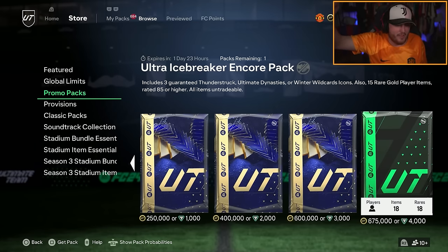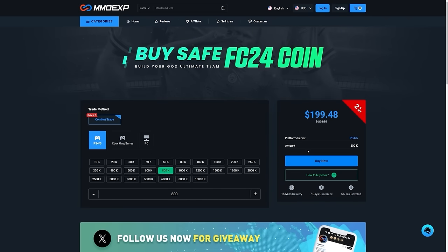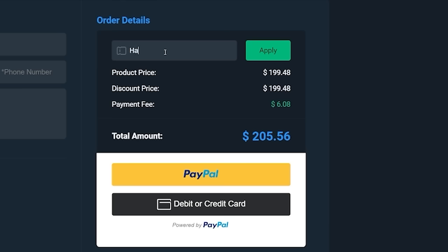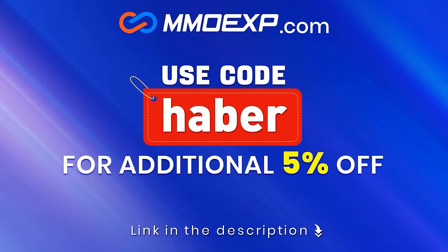It is 6pm on Tuesday, which means it's time for Team of the Year Defenders. If you guys are looking for cheap, fast and reliable Ultimate Team Coins, check out MMOEXP.com. Link in the description, save 5% using code HABER.